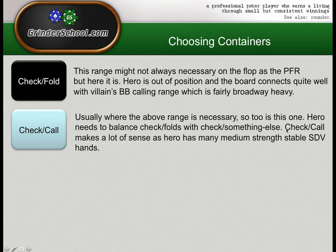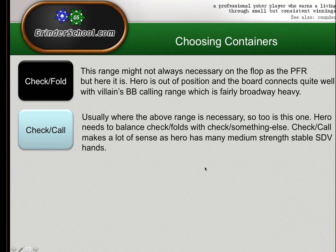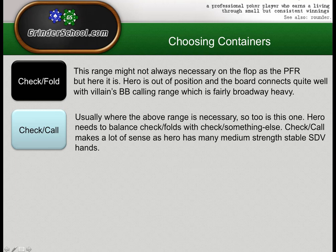Stable showdown value hands on King-Queen-Six are things like Queen-X weak, Kings, 6X, pocket nines — these are probably able to check-call a certain number of streets depending how strong they are. Some hands will check-call once, some twice, some all the way down. If we want to be balanced we won't check-call the flop and then fold all of our check-call-flop range on the turn. We understand a lot more about poker now — certain hands make sense as check-calls for certain amounts of streets, and that's why check-calling the flop pure is good.